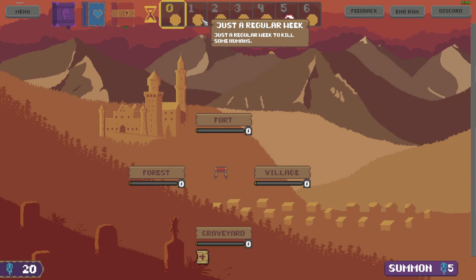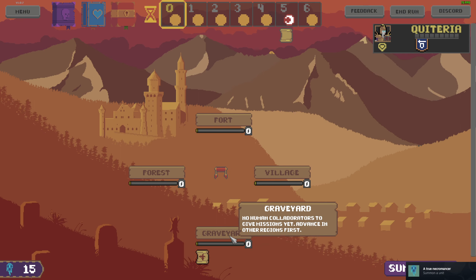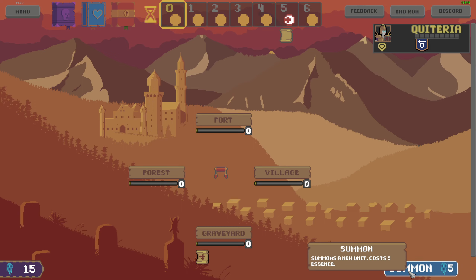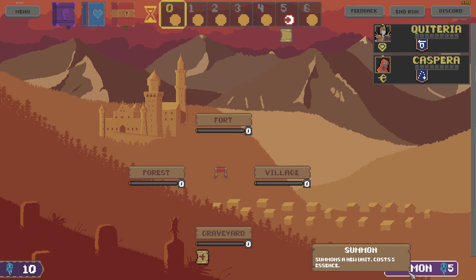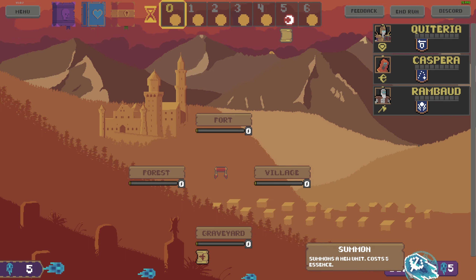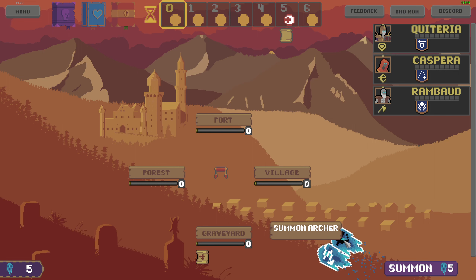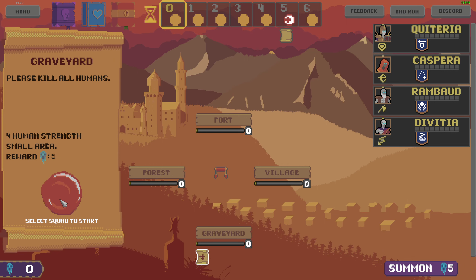Just a regular week... someone shut the wire. How do I move? Okay so that's a warrior - better give me an archer I guess. The warrior has the shield. And someone else - is this a mage? Give me a mage. Select squad to start.